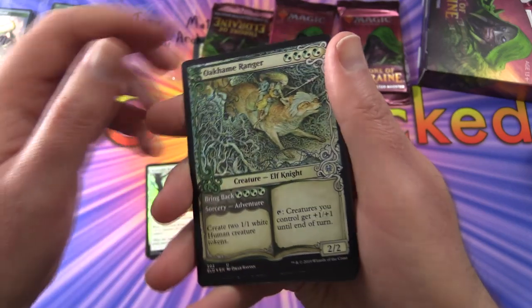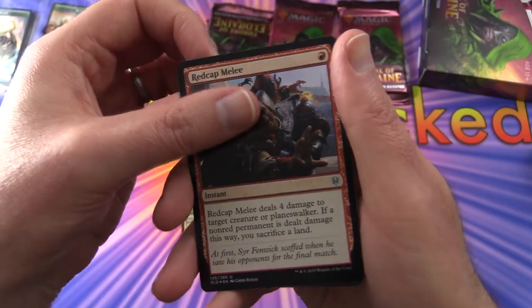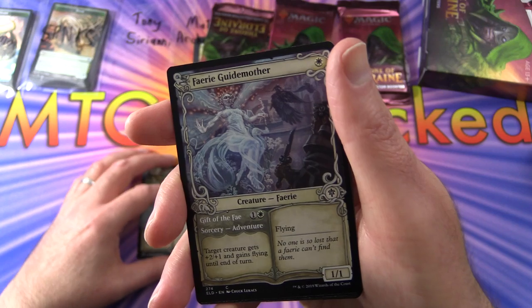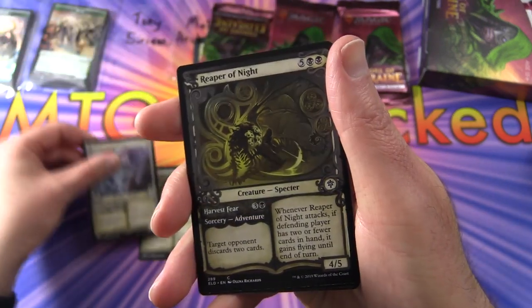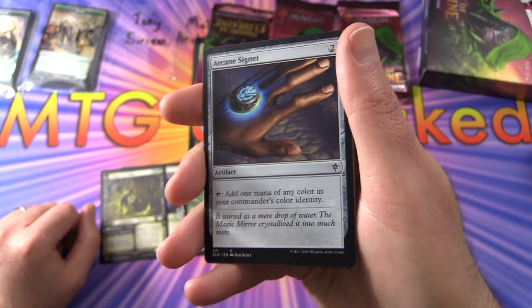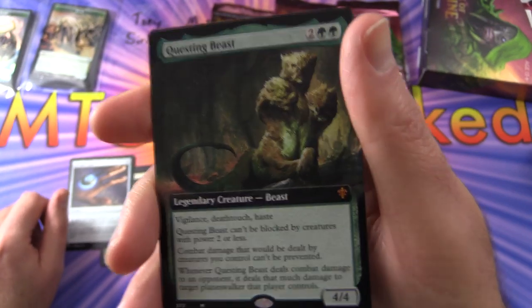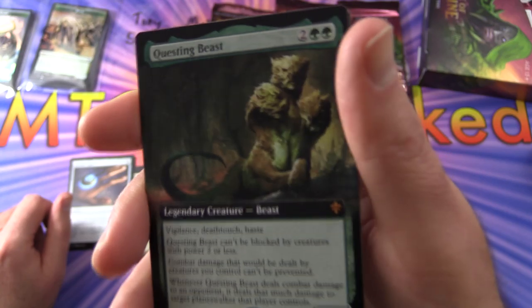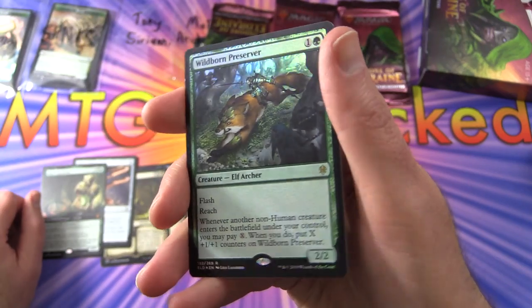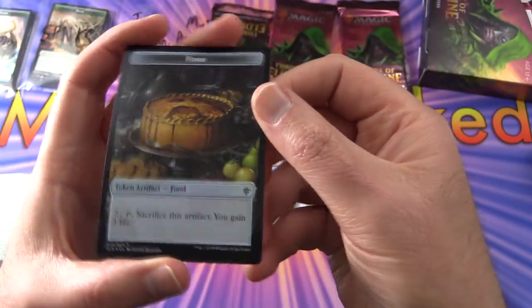Oakhaim Ranger foil — very nice, typically worth a couple of bucks unless prices have dropped through the floor again. Red Cap Melee. Now moving on to the showcases: Oakhaim Ranger, Fairy Guide Mother, Reaper of Night. And an Arcane Signet Magnet — dropping, I think about 17 bucks now, but a very nice pull. A full art Questing Beast Mythic — fantastic! The only thing better would be a foil version. A foil Wildborn Preserver rare, and your token is a knight that flips into food.